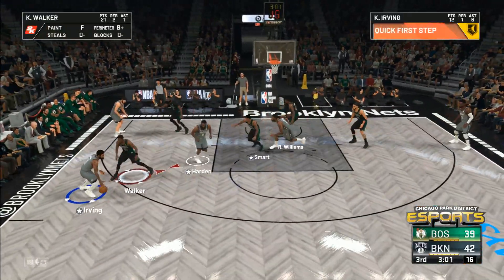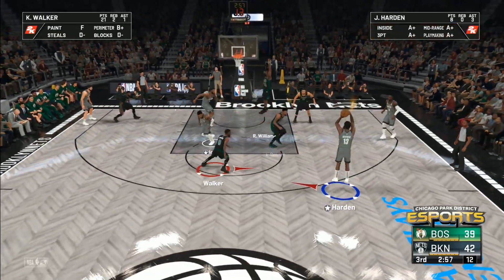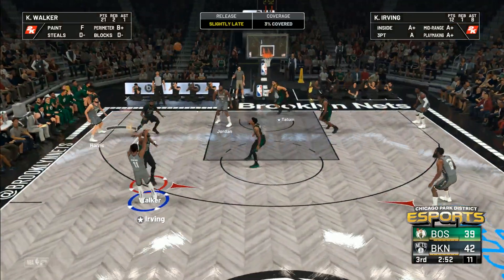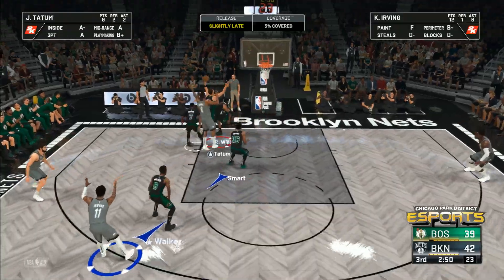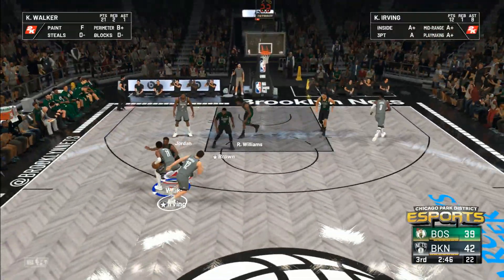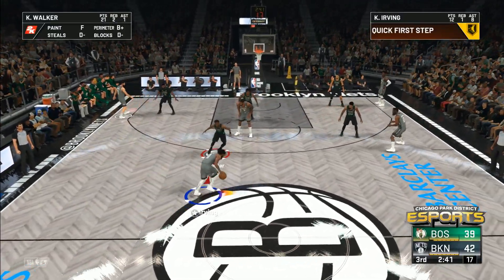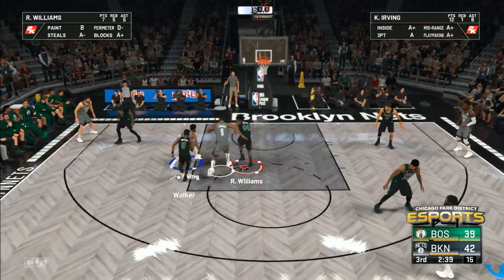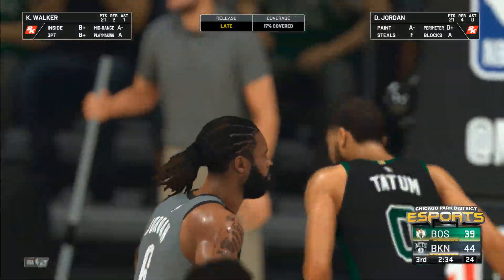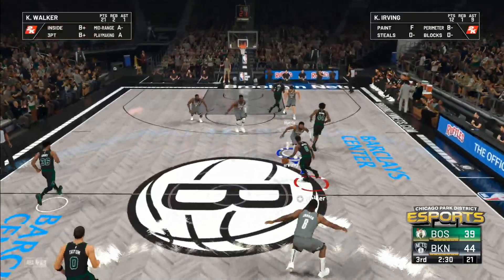It's Harden with the drive. Irving kicks to Harden — launches a three. Out to Harris — nice ball movement by Brooklyn. Irving can't get it to go — you will not see this guy miss many of those, he's one of the keys to their floor spacing. Not quite two and a half minutes played here in the second half, and Jordan gets it to go — that makes it ten of their last twelve coming from inside the paint.